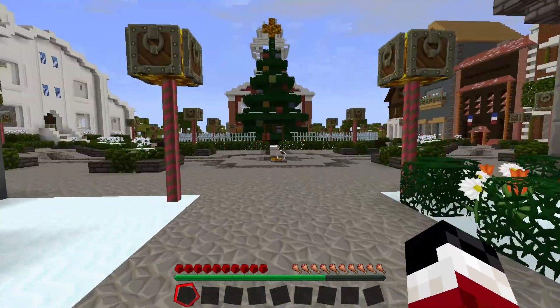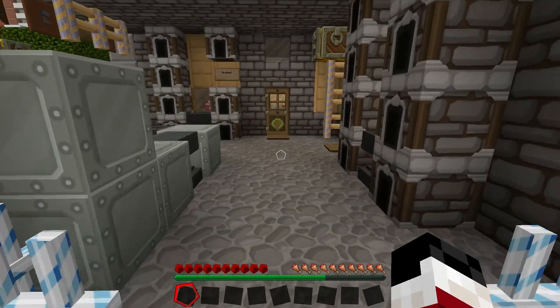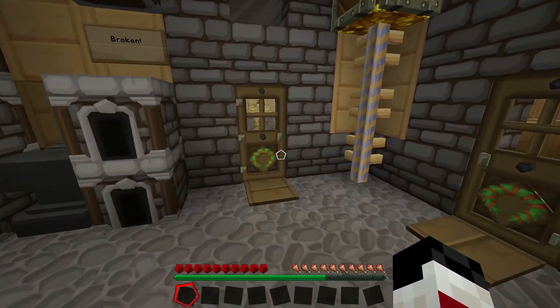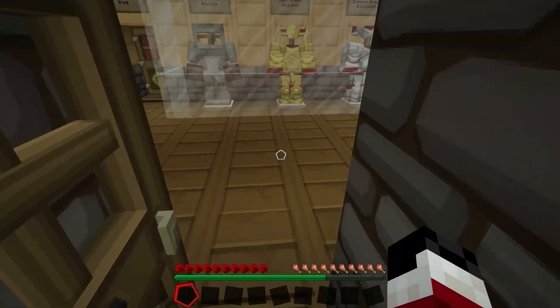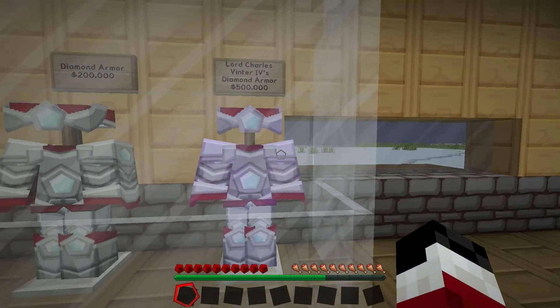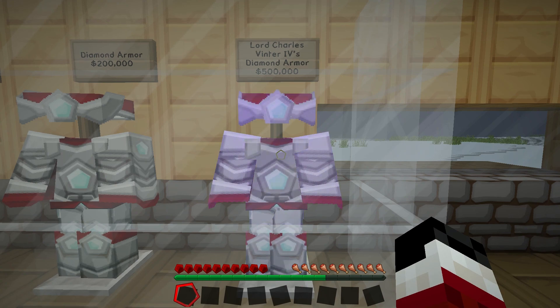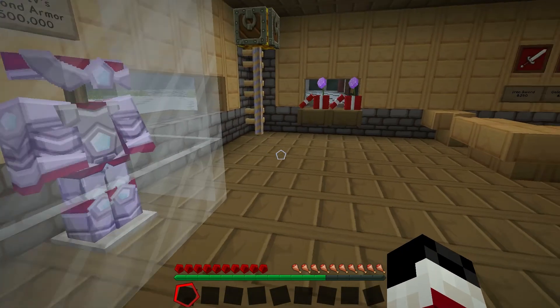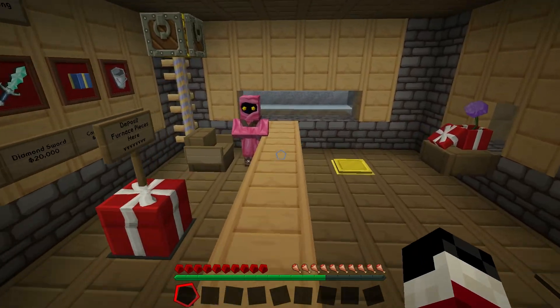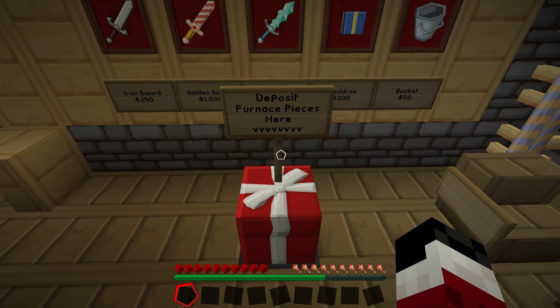And one final stop before reaching the main town centre, which is the Vinter Blacksmithing. Hello, Mr. Blacksmith. Smithy, are you here? Three grand for iron armour. How much is diamond? Holy shit. Lord Charles Vinter IV's diamond armour — $500,000. Oh my God, that is insane. There's a deposit furnace pieces here sign — that's where I put the furnace pieces.